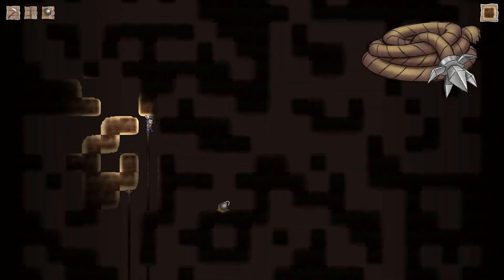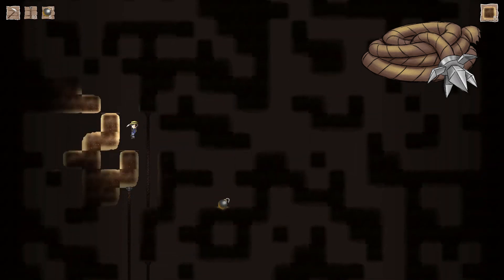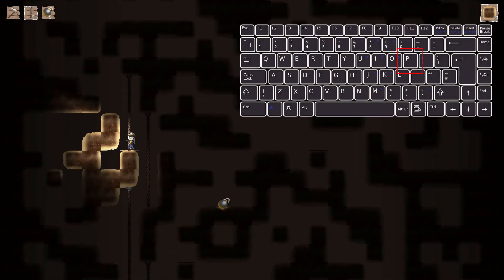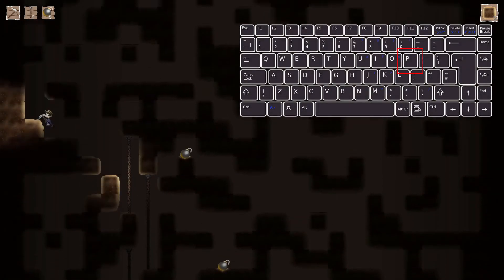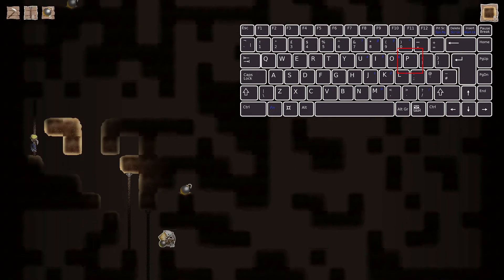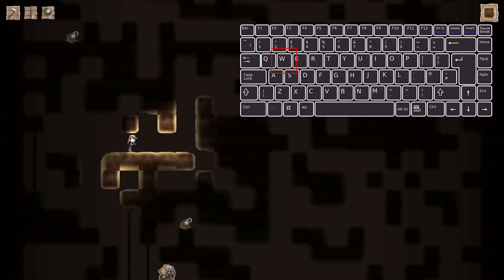Press 2 to choose the rope. The rope allows you to climb to new heights that you once couldn't reach. Press P to throw the rope upwards. If the rope sticks to something, it extends down to you, allowing you to climb it. Press and hold W to climb the rope.